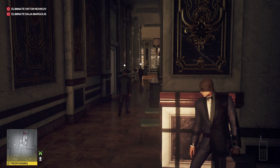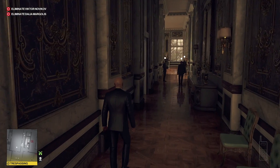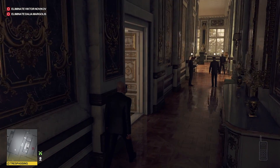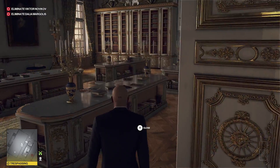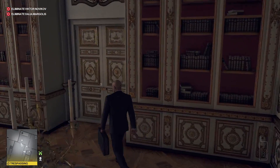These two guards are going to meet in the middle of the hallway. Once they're chatting, we can make our move. Once we go through these doors in front of us, we're no longer trespassing.